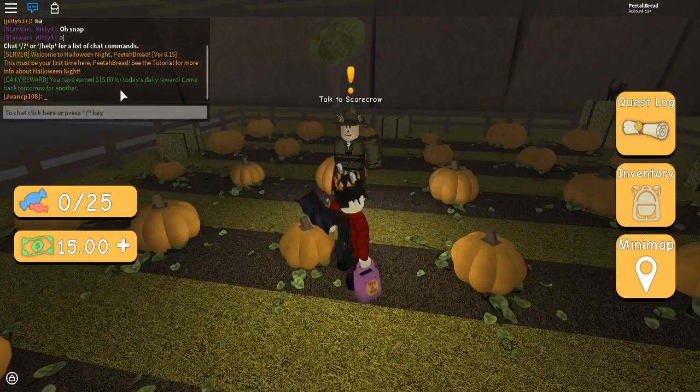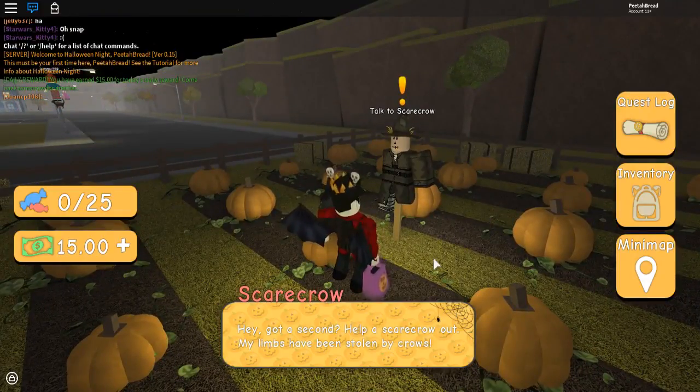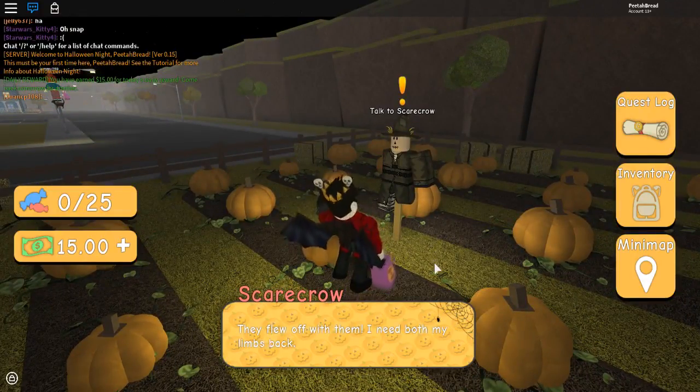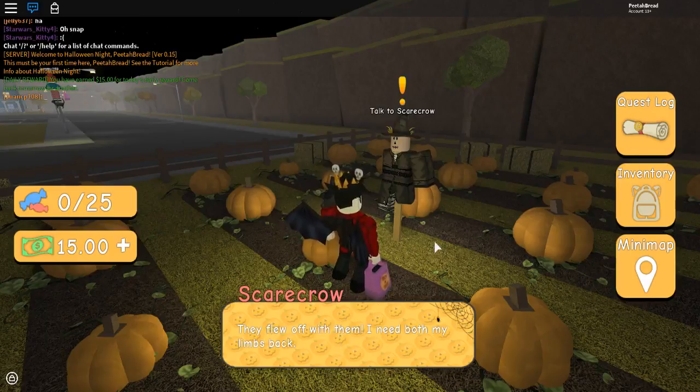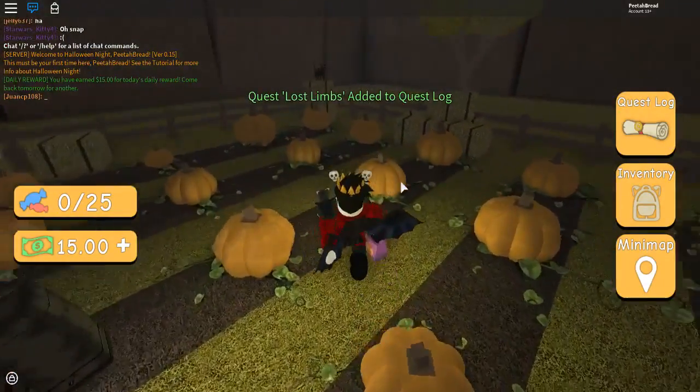I earned $15 for today's daily reward. Hello, scarecrow. How are you? Got a second? Help a scarecrow out — my limbs had been stolen by crows. They flew off with them. I need both my limbs back. Alright, the scarecrow lost his limbs. Locate two lost limbs and return them to the scarecrow. Sure, why not? Anything I can do to help out.